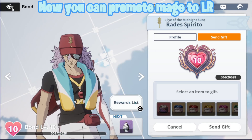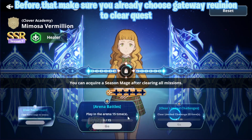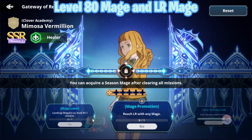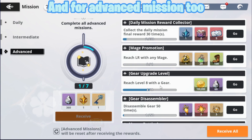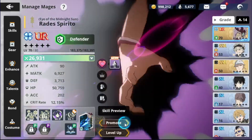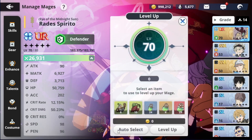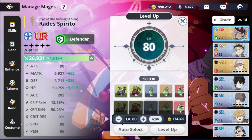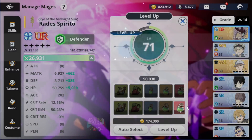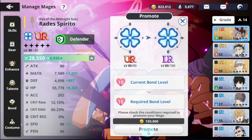Now you can promote your mage to LR. Before that, make sure you already chose gateway ruinion to clear the quest. Level 80 mage in LR mage, and for advanced missions too. You need to fill the full clover before you can promote, and need max level 2.